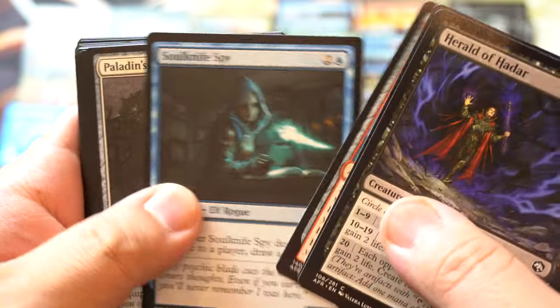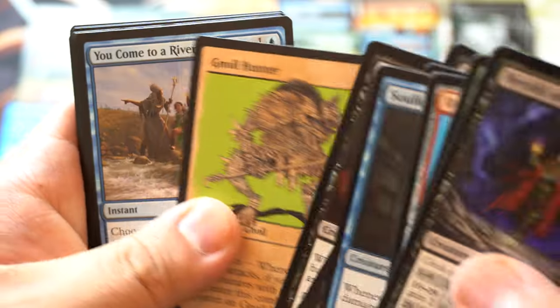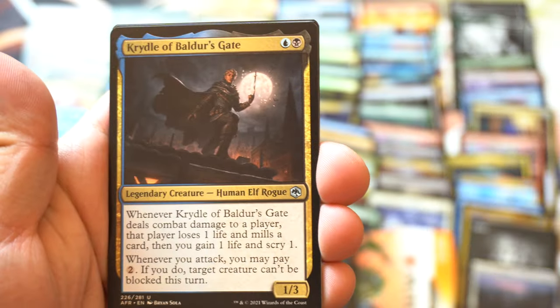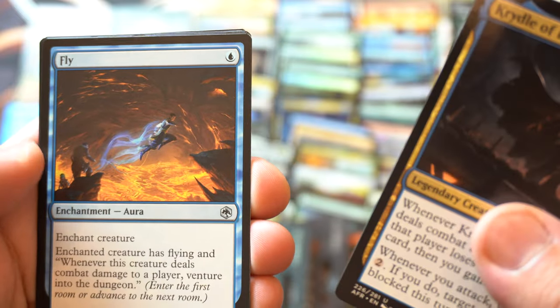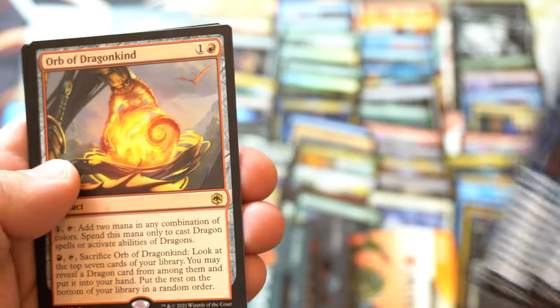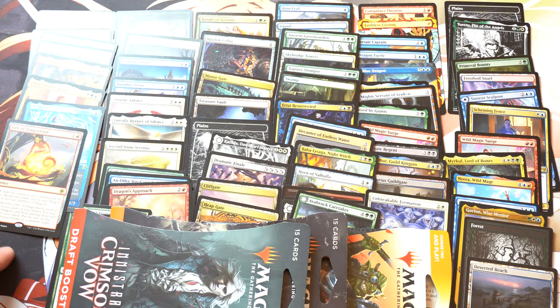Forgotten Realms — this set looks just like the werewolf set from the symbol. You come to a river. Feign Death — oh! Not bad. Fly. Orb of Dragonkind. I do not think that's good. We are running out of packs, and the pack quality is... no code card, no tab.